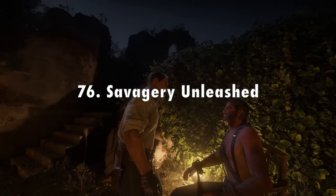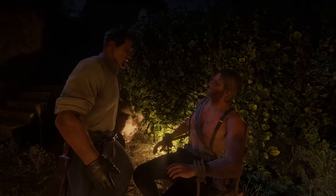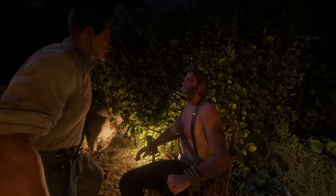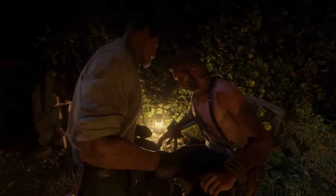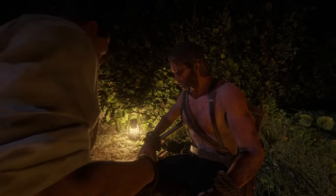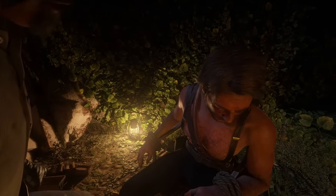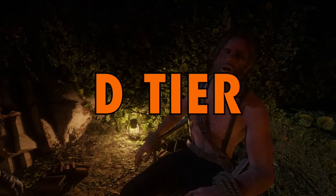In 76th place I've got Savagery Unleashed from chapter 5 in Guarma. This mission is just so boring and generic — it's a sneaking-around mission and then a really basic gunfight. There's no character investment in any of the characters because you're in and out of Guarma so quick. You don't really get to know any of these people, and as Arthur you don't care about them except for trying to get off the island. At least there's a little bit of an interesting gameplay part where you shoot people, but overall this mission sucks — it's going into D tier.